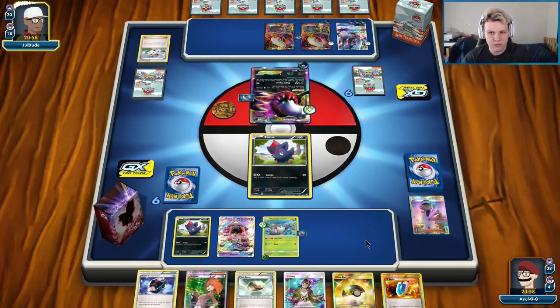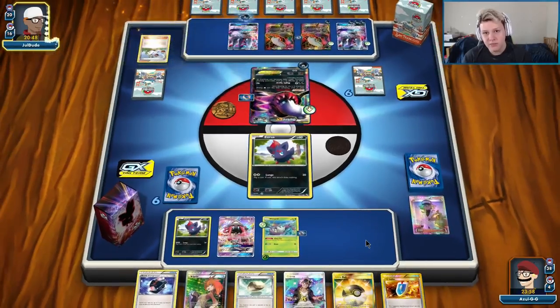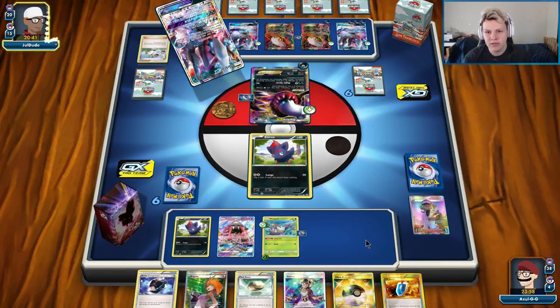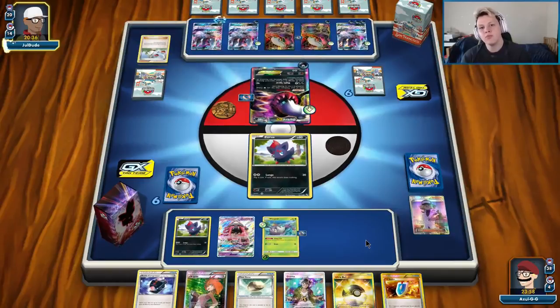We can go for a Colrus, or we could even maybe Bridget depending on our top deck. We'll send up the Lele because we have the Float Stone and just see what the top deck gives us. If the top deck gives us DCE, we could go with DCE or Glissapod, then go Ultra Ball for Trade, and we have the Compressor to get rid of the Eggs. We could just go GX plus Bridget and set up a bunch more Zeruas — that depends on what our top deck is.